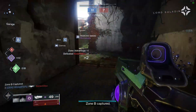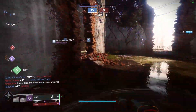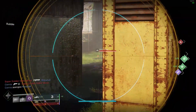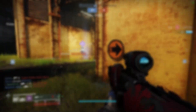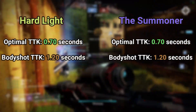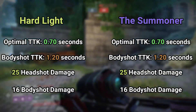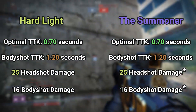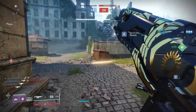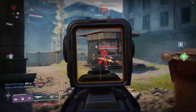All of this on paper is nice to look at, but we also have to take into account how the weapon actually plays out in the Crucible. Much like any sports team, they could have the best players on paper, but ultimately it comes down to how they perform against the opposition. Both the Hardlight and the Summoner have an optimal time to kill of 0.70 seconds and a body shot time to kill of 1.20 seconds. Both weapons will do 25 crit damage and 16 body shot damage. However, these numbers can vary due to light level differences in Trials, as well as the Summoner being able to roll Rampage, which increases damage after getting a kill. I believe with 1 stack of Rampage proc'd, it increases the crit damage to about 27 per hit — let me know in the comments if that's right.